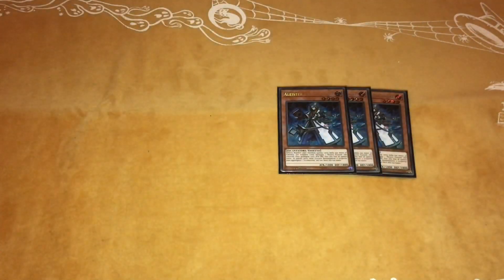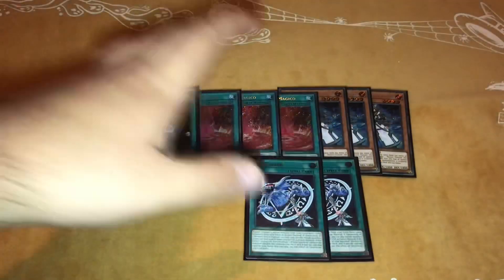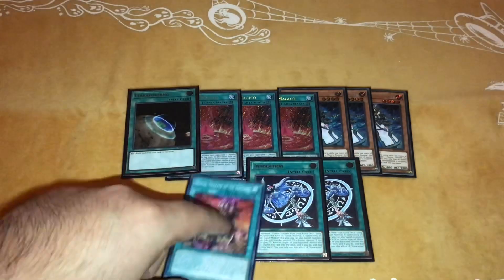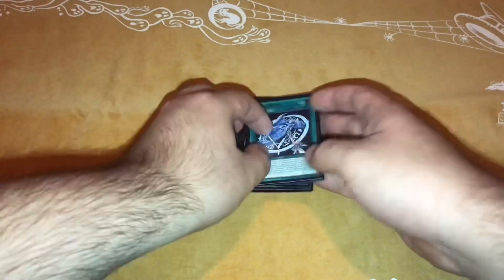For the Invoked engine, I'll run through it quickly: triple Alistair, triple Meltdown, Terraforming, and two Invocations. Nothing much to say here. It would be cool if the Despia Field Spell wasn't a field spell so you could use Meltdown with it, but that's fine.